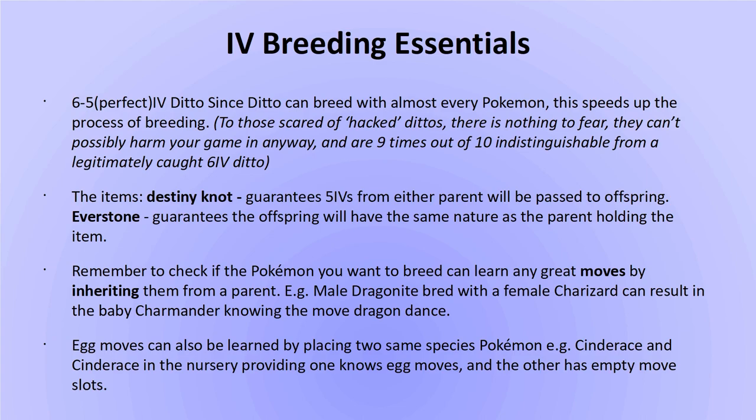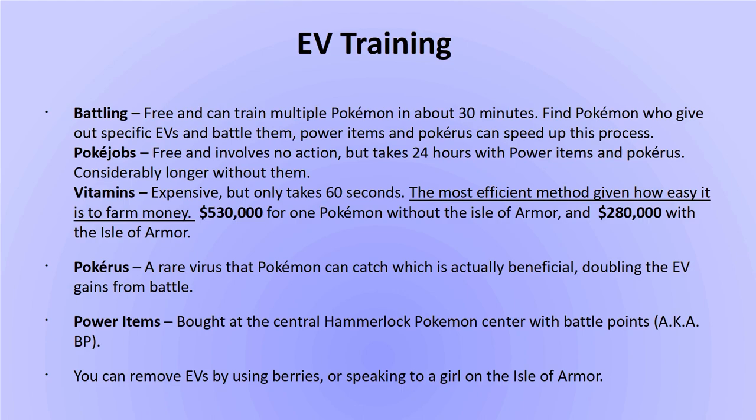As for how to EV train in Generation 8, there are three methods. The first is the old method of battling various species — defeating Maractus, for example, gains your Pokemon Special Attack EVs. The amount can be increased by having the Pokemon hold power items like the Power Lens, and by being infected with the Pokérus virus. The advantage is it costs no in-game money or BP, and you can train multiple Pokemon at once. Next, there are Pokéjobs — specifically Seminars at the Rotomi PC in the Pokemon Center — where you send your Pokemon to increase a particular stat. It takes 24 hours to fully train a stat using items and Pokérus, but all you have to do is wait.